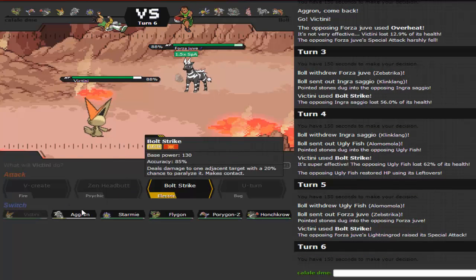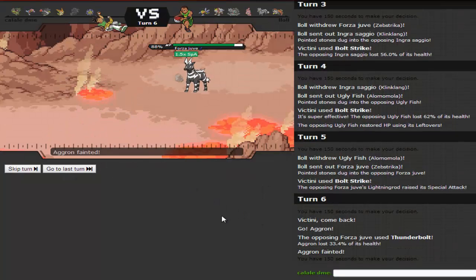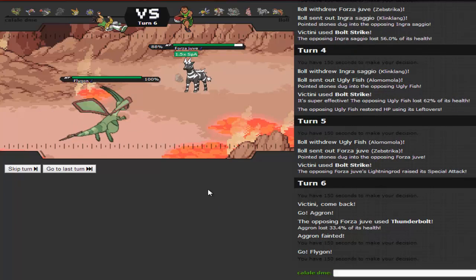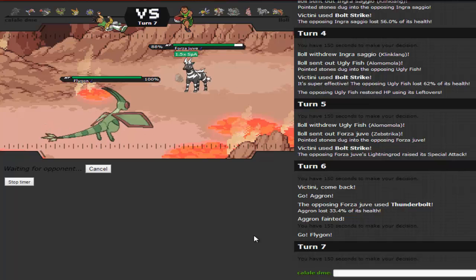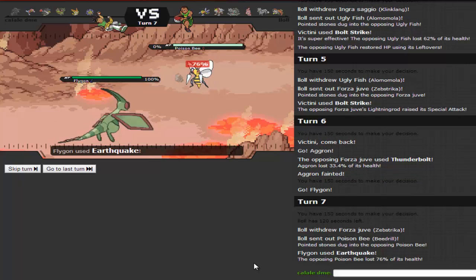I'm pretty sure Zebstrika is locked into Thunderbolt, so I go into Flygon and click Earthquake. Or should I go Dragon Claw? I decide on Earthquake since last time he sent in Klinklang. He goes into Beedrill and it just dies to an Earthquake. He's more than likely going to go out into Braviary next. I switch to Starmie to Thunderbolt and potentially Scald, as he brings in an Alomomola-looking Pokémon.